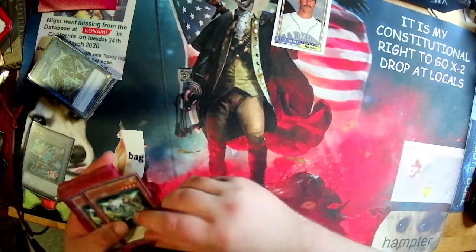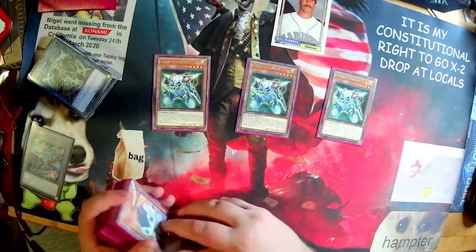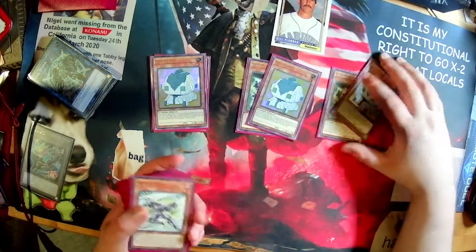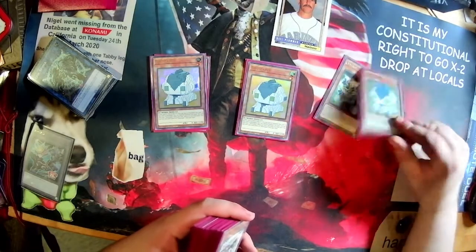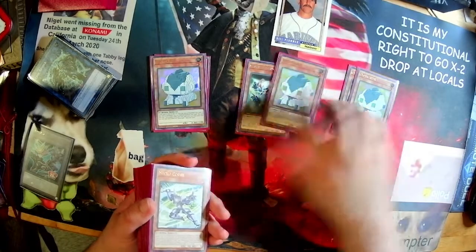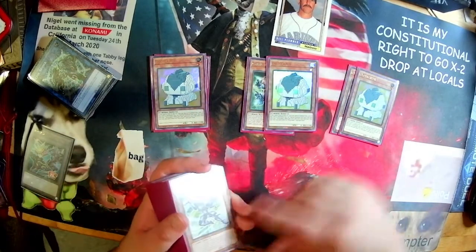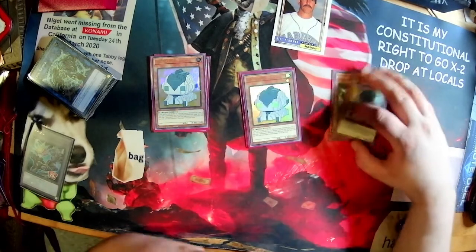Starting off with the starters: three Cybers Gadget. This card's insane — it's pretty good, playable. Three Dotscaper — you just want to max out on normal summons that can also act as one-card Heat Souls in case you don't draw any of the extenders. These both get two Cybers on the board, which, if you're being cringe, can make DPE Verte into Sight stuff — but that's cringe, do better.